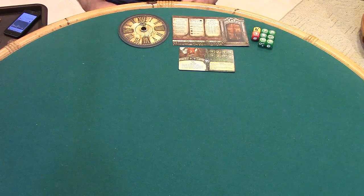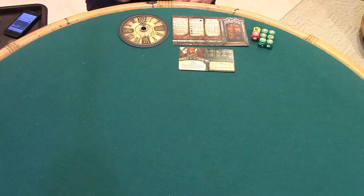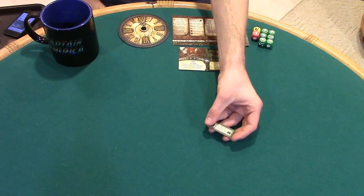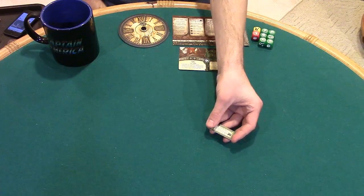Place the monster markers in an opaque container from which players can randomly draw them, such as a bag or a cup. We will be using this cup. These monster markers with the mask icon on them are not used when facing Yig, so we will return them to the box.